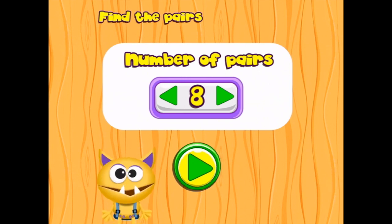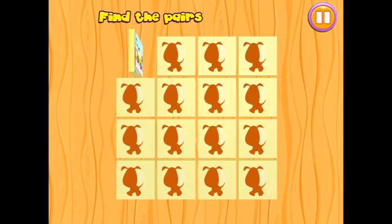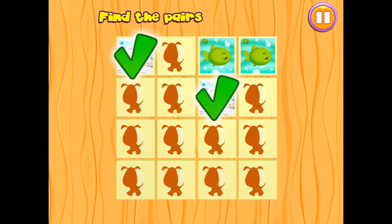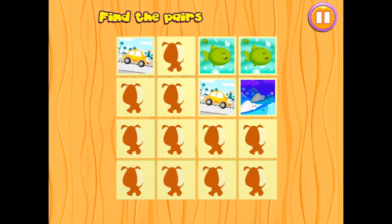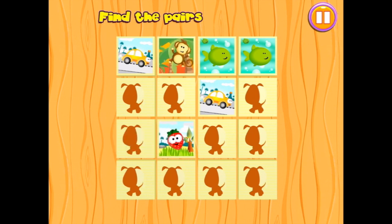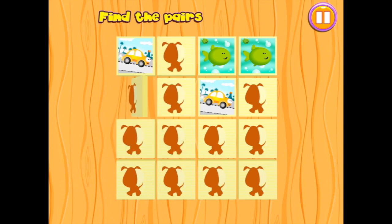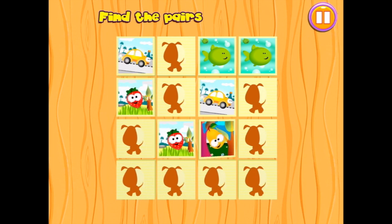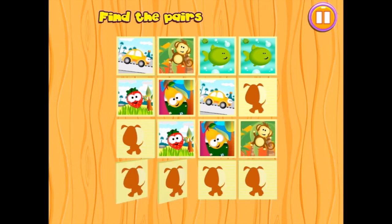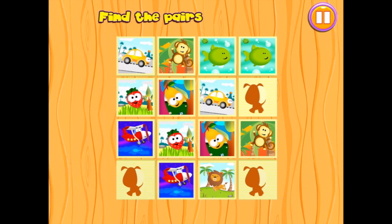Let's try eight. Car, monkey, fish, fish, strawberry, pear, car, and fish. I saw the fish somewhere — it's a different fish. I can't remember now. I just saw the strawberry — there it is. Pear is there and the monkey's up here. Haven't seen the lion yet. There's the plane, there's the lion. And these two.